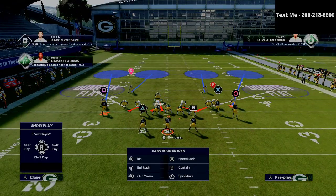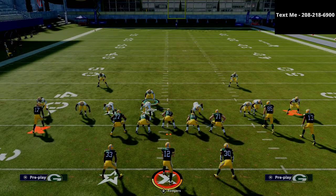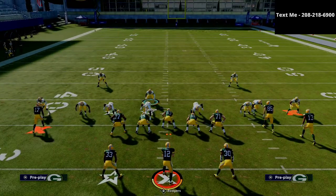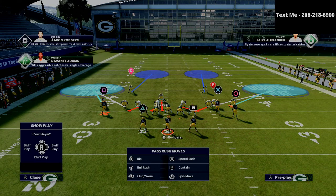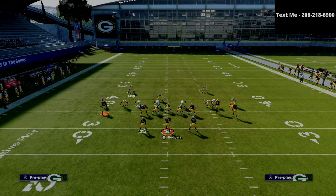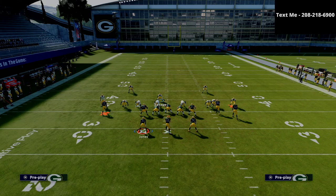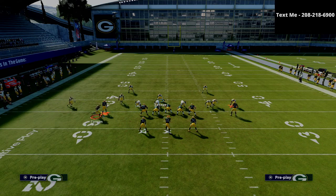What I like to do from this is put both of our outside corners in cloud flats. As you can see right here, they're both in cloud flats. From that point, we're going to take our right-of-screen linebacker — in this example it's Redmond — and we're going to man him up on the circle receiver, because he's the primary receiver from this formation.